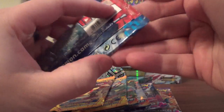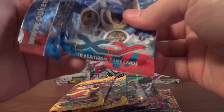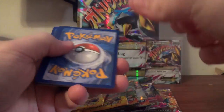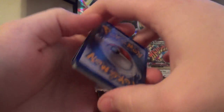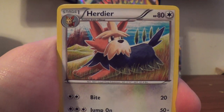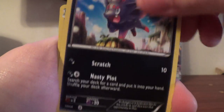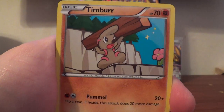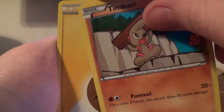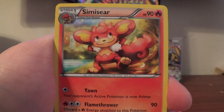Last pack of XY Base. We have Super Potion, Herdier, Drapion, Skidoo, Zora, Ekans, Timburr, Lightning Energy, Fresh Serperior Reverse. And a Samurott Regular Rare — unfortunate rare.